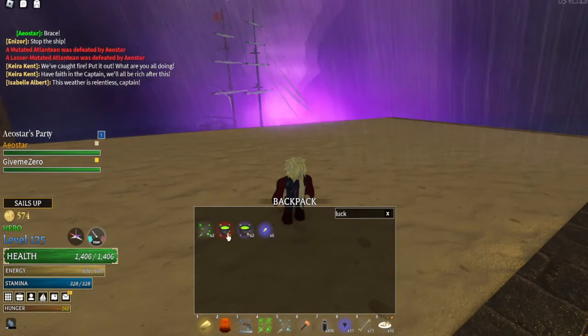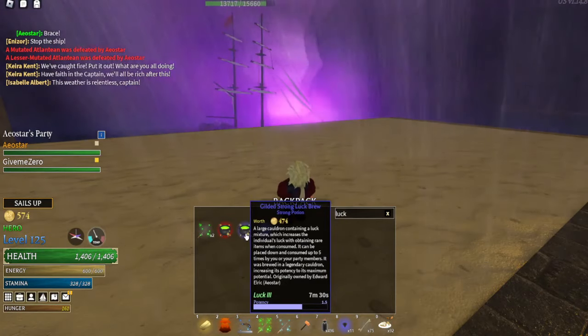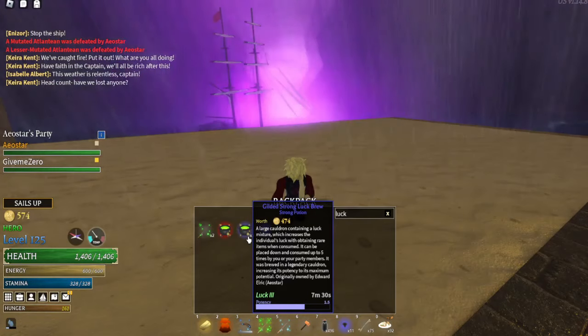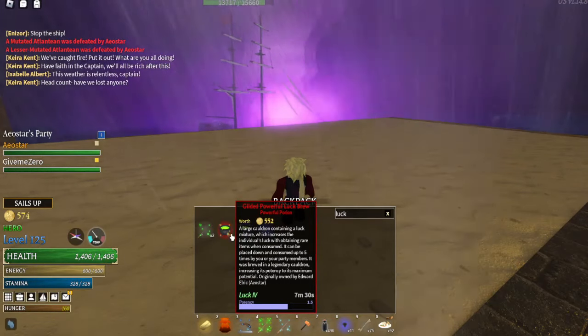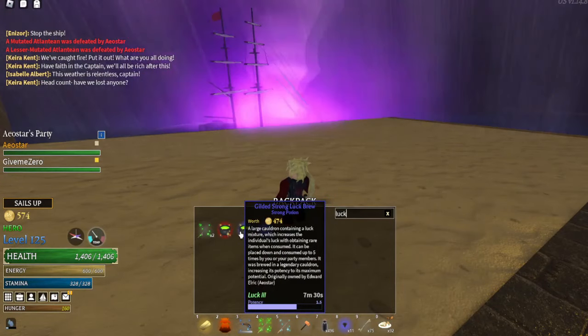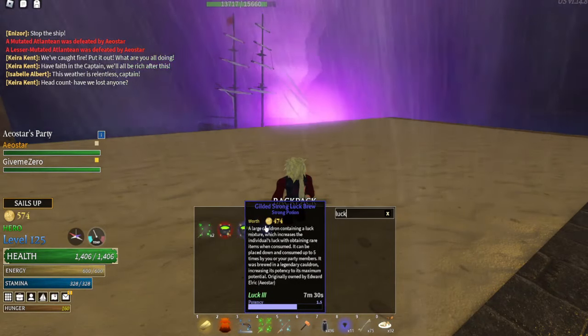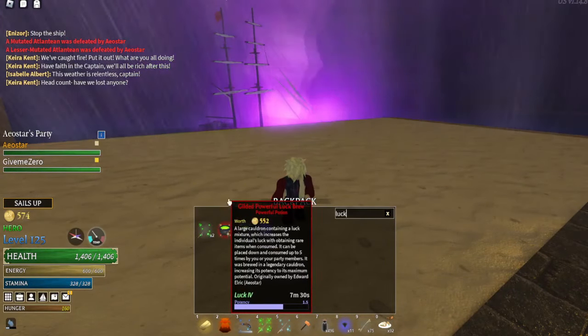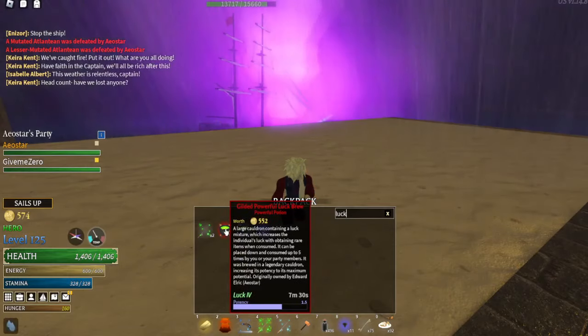But these other two potions are Gilded — I guess that's like the golden version. I cooked these in a golden pot, so their potency would be 1.5, which is extremely high. Because Luck 4 guarantees me scrolls every time I open the chest, which is crazy. I'll show you guys that later.